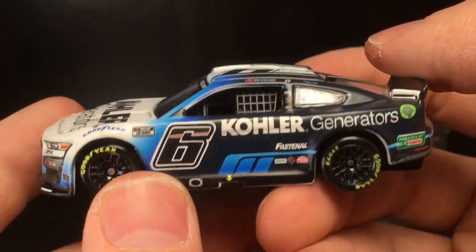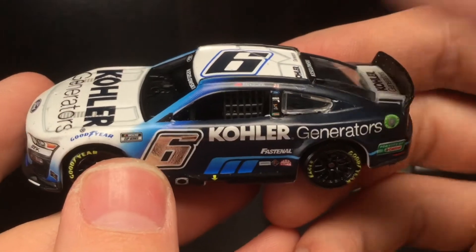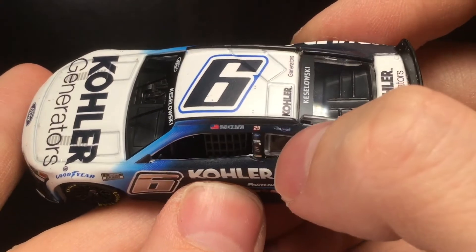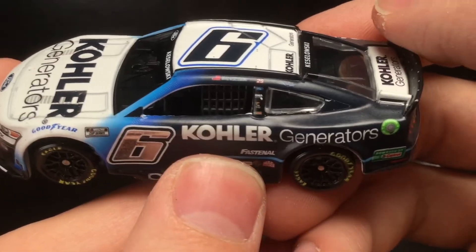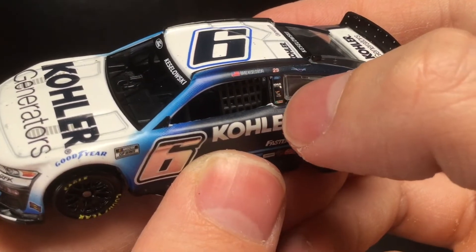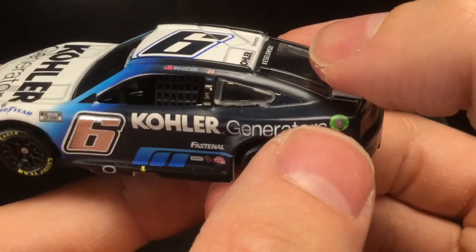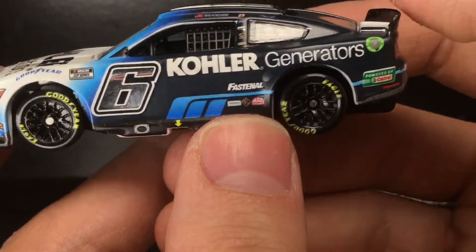Going to the left side of the diecast, you have a very beautiful silver metallic number — I love that, so cool. If this does get made in the 1:64 Authentics line, it's obviously not going to have this, so if you're a fan of these style numbers you've got to get it in the gold series. You've got Brad Keselowski, number 29 which I believe was his dad Bob Keselowski's truck number. You've got Ford, Kohler Generators, Castrol, Fast and others, Mac Tools, Powered by Castrol, American Ethanol, Cup Series, and Goodyear.